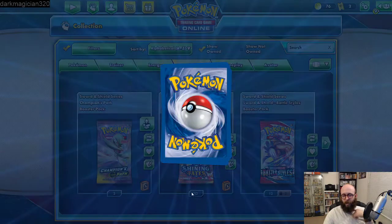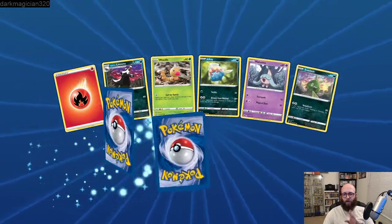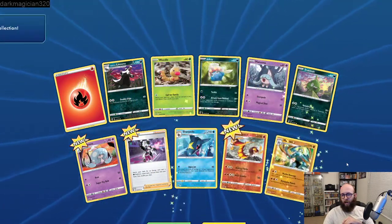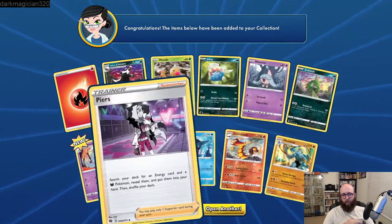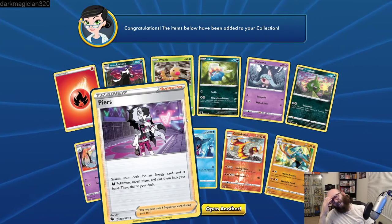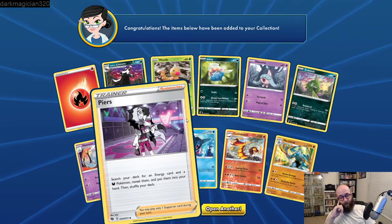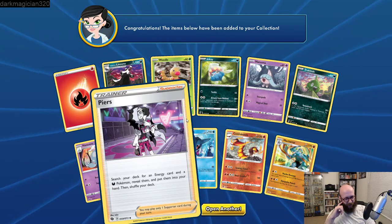Hey, we got a Yamper! This is another Shiny Vault one. And this is a Bird Keeper full art — I really like this one. Switch your active Pokemon with one of your benched Pokemon, and if you do, draw three cards. So it's actually pretty good for mobility and card draw. I would absolutely potentially have this in my deck. I just love the artwork and I think this card in general is a really nice card to have. It's a nice full art. What else do we have? Nothing really exciting. Oh, we got an Eevee finally, and a reverse holo Coupon, another Professor's Research.